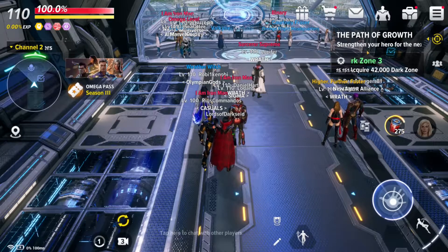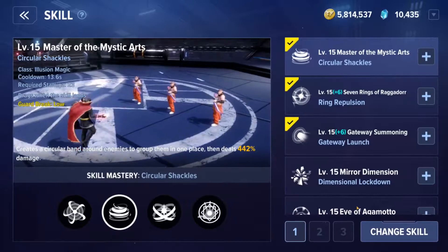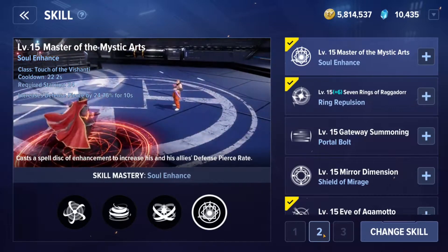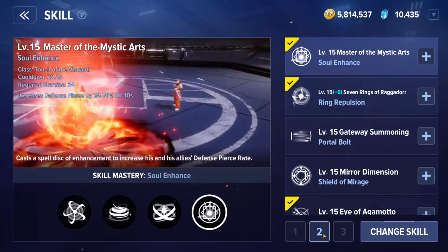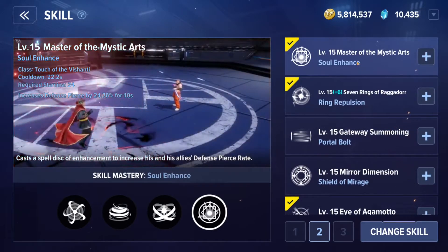I want to jump into skills and break down some of his other class skills, since there's a lot of questions about them. Let's start with the Touch of Ashanti class — it's basically Dr. Strange's buff support skill, his utility class inside the game. Looking at skills one through eight, the Touch of Ashanti Soul Enhance ability increases Dr. Strange's defense pierce by 24.76% for 10 seconds.